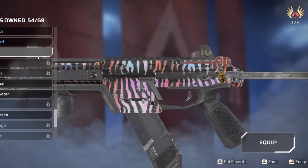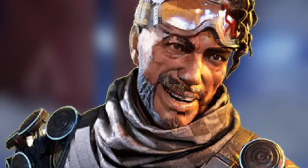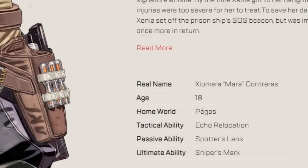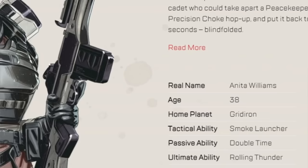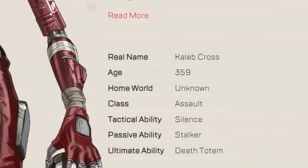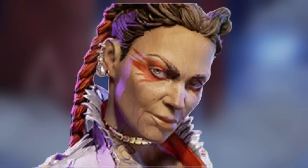For some reason in the last few years, Respawn has decided to age up the legends. In Season 16, they updated the wiki for every single legend to add one year onto their ages. Which begs the question: in 30 years, are legends actually going to change appearance because they're aging up, or are we just going to ignore that part?